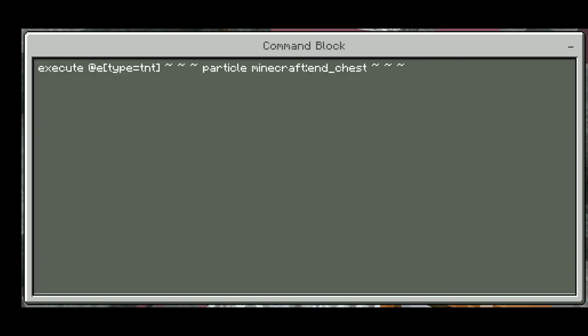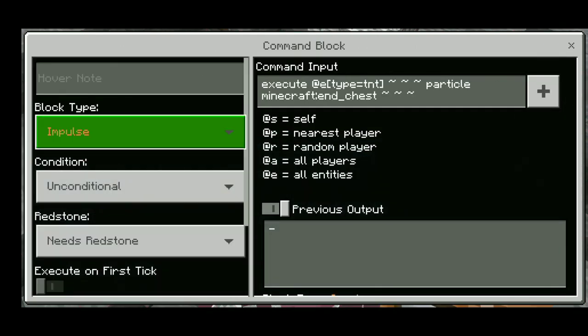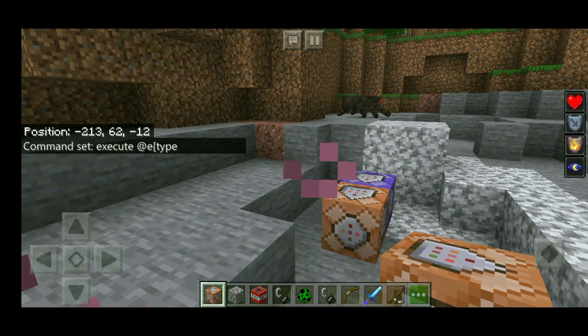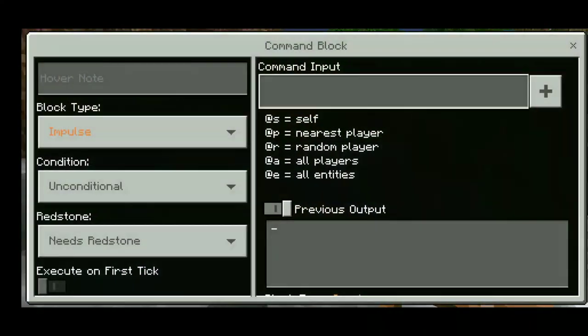Okay, done. Set it to Repeat and Always Active. Remember, this command is in the description. The second command is teleportation — also called the magnetic TNT.